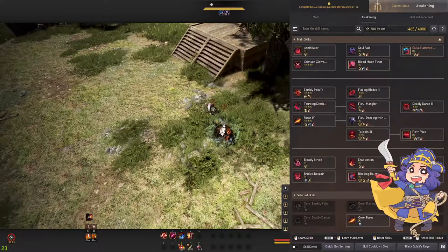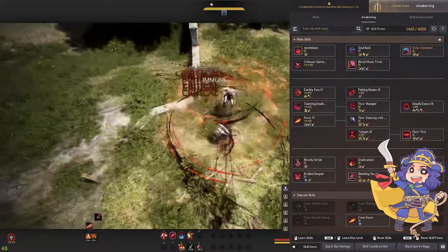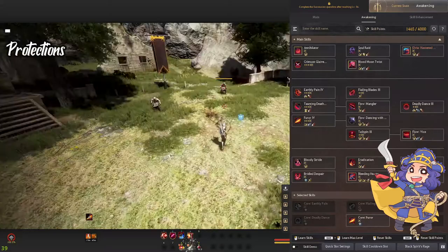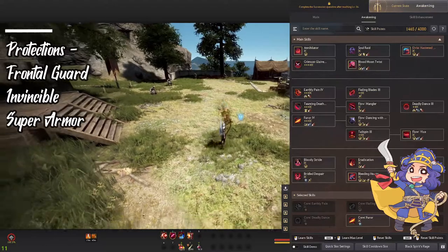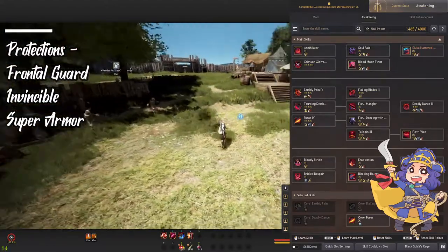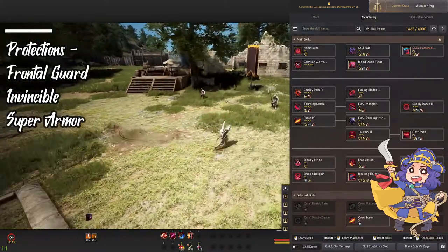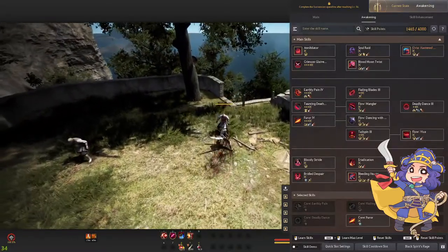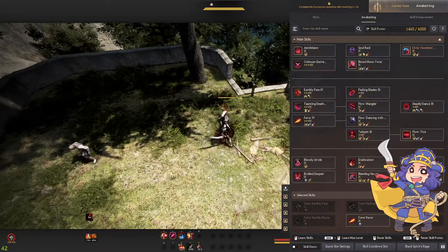The good thing about the CC limit is that your enemy cannot put you into the ground and make you stay there forever. It means that you could use skills that have protection such as frontal guard, which protects you from your front in a cone shape from any damage and CCs. And then there's temporary iframes that put you in an invincible state where you are immune to any damage or CCs. And there is super armor, which protects you from CCs but does not protect you from any damage.